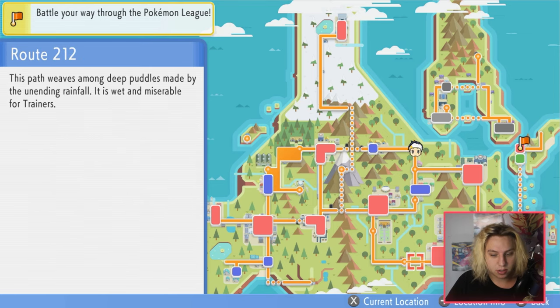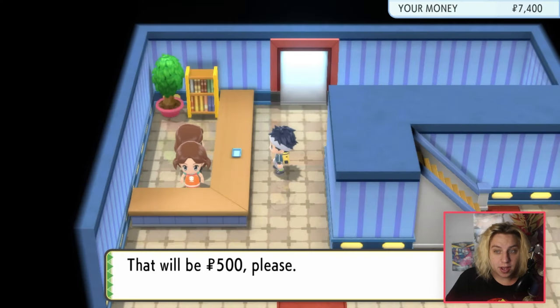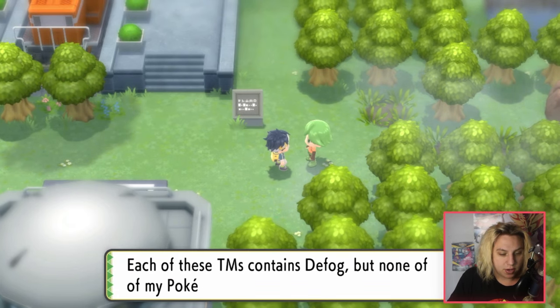What you're going to want to do is go all the way to Pastoria City. Once you're at Pastoria City, go into the Great Marsh. You just run through, pay the 500 bucks, they give you 30 Safari Balls, and you enter. As soon as you enter, you can go to the right and talk to this person right here.